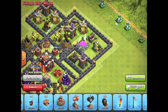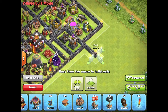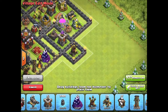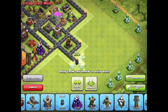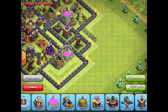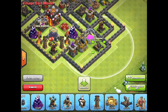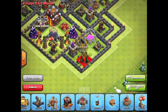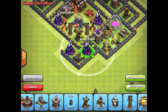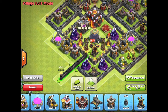I've also got Teslas protecting it as well. And there's traps in all these big sections here which protect the Elixir and Gold. You also have these compartments with the Expo and the Arch Tower which are kind of offset from the Town Hall by this little narrow trench. It kind of works because you can put traps in there.